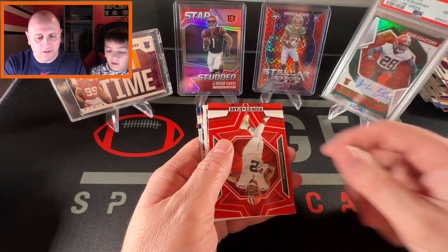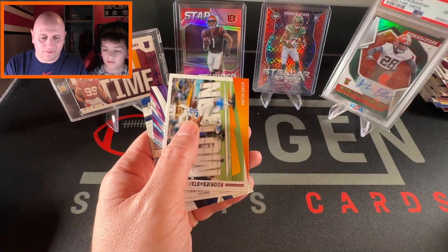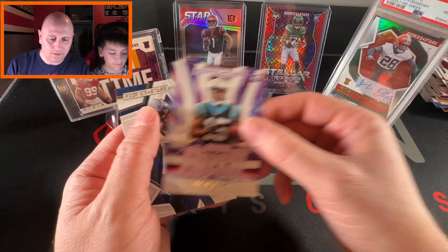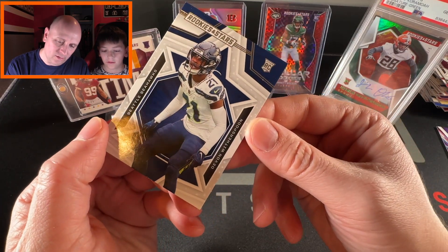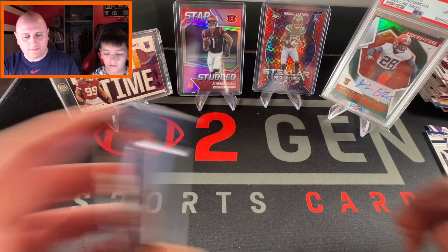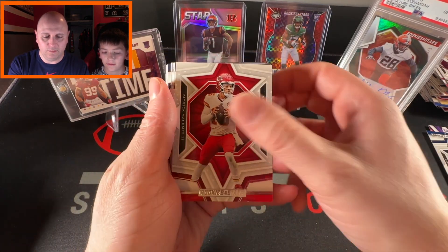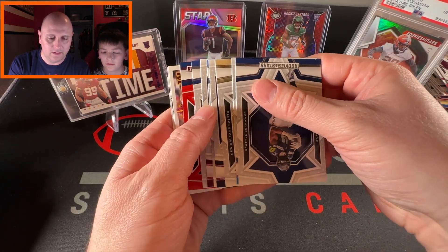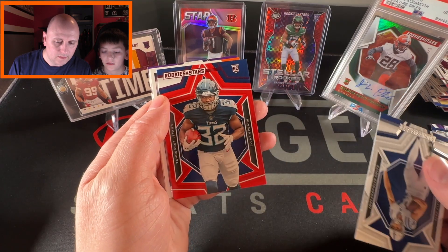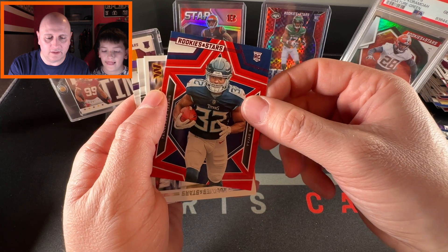Red Amari Cooper. Then Austin Eckler, Jonathan Mingo, and Devon Witherspoon — he was the fifth pick and actually went to the Pro Bowl, so he's pretty good. Always good to start with Patrick Mahomes. The rookie is Tyree Spears on the Titans — not bad, sleeve him up.